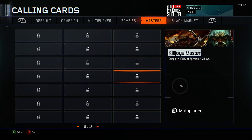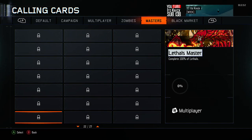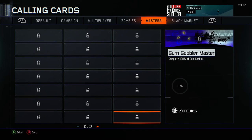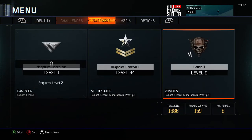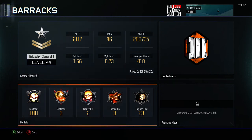Boot Camp Master — let's see what these look like. Some of these are actually really cool — that's sick, that's cool, that's pretty cool. Zombies Master — I might have to get that one. And in the Black Market, there's my girl the Whale calling card.